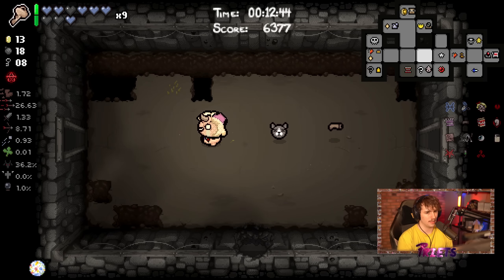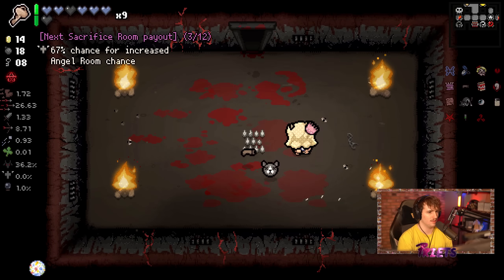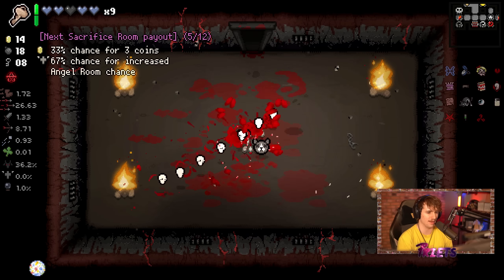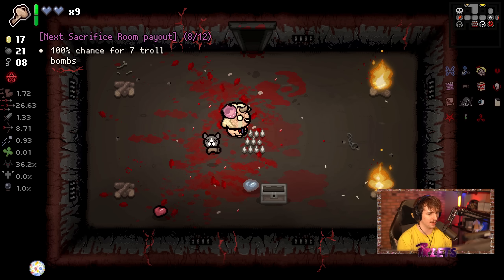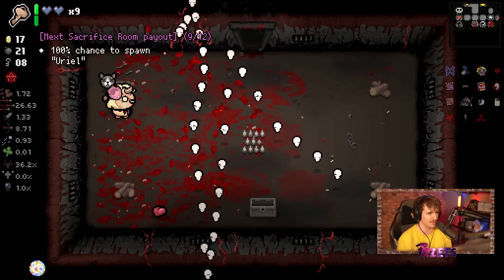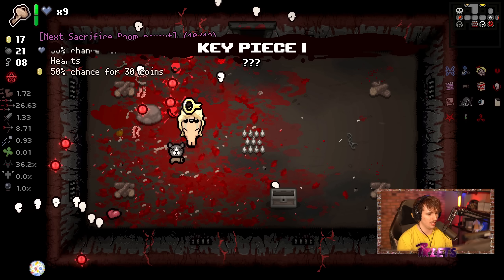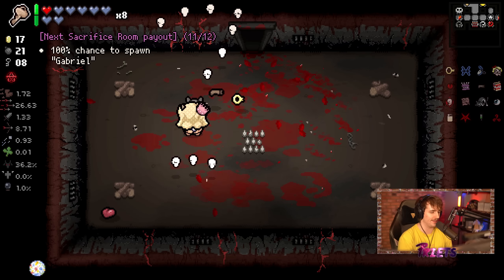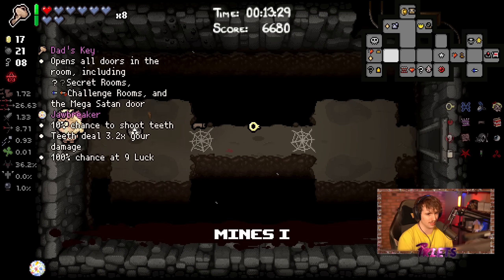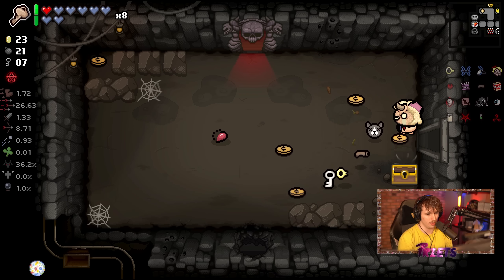Jawbreaker is insane; I'm going to go for it, and this is the difference between today and yesterday — today I have nine lives. I am set for this run even without another item. The risk here is you could get nothing good. I can find an angel which gives me a higher angel chance. With nine lives it's okay to die — I get a bunch of soul hearts. You always want to sacrifice at least 11 times; the 11th sacrifice gives you about seven soul hearts 50% of the time, which is very solid.